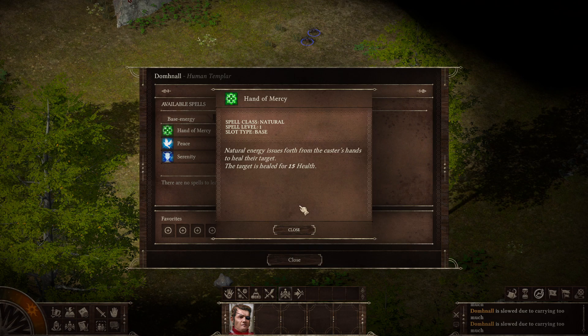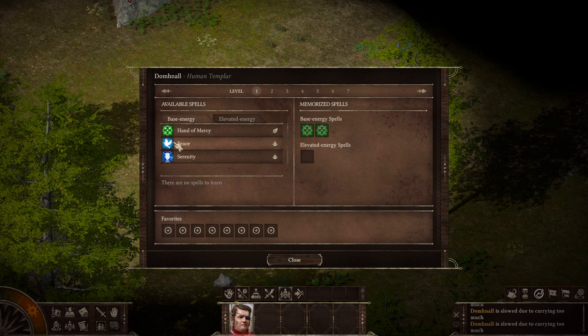So, Hand of Mercy: natural energy issues forth from the caster's hands to heal their target — the target is healed for 15 health. That's the same amount of healing the Barion Fusion gives us, but the Barion Fusion is over time. This is instantaneous, which makes it pretty good.